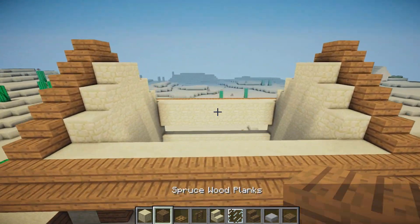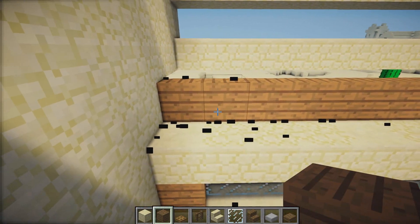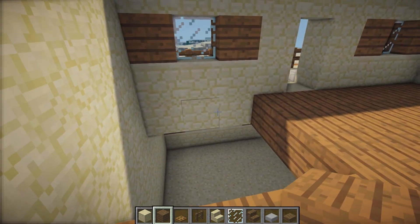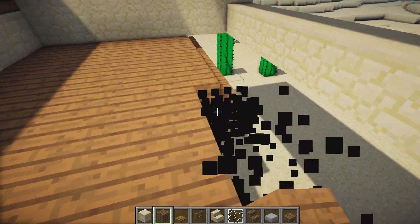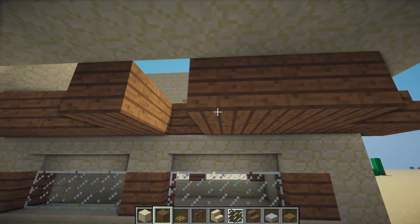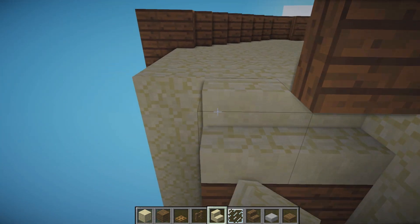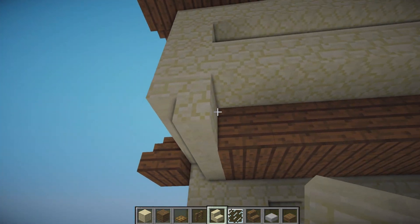Grab the spruce wood planks and on the inside remove this top layer of sandstone, then replace it with some spruce wood and fill this side in as well. Remove the nine stair blocks and place two more rows of spruce wood. Remove a stair on each side, grab the sandstone stairs, and place one, two, three to the ends.